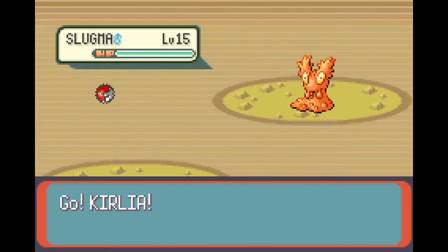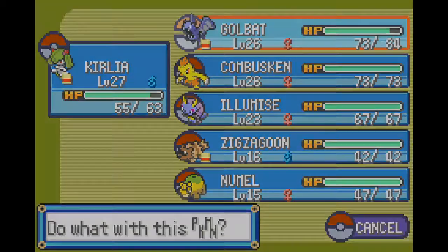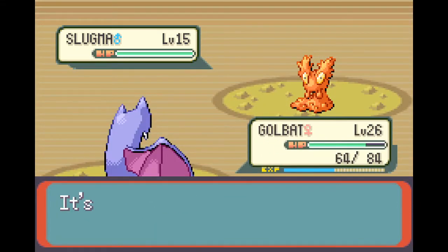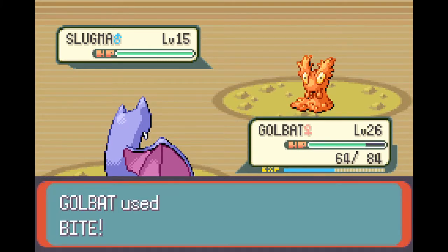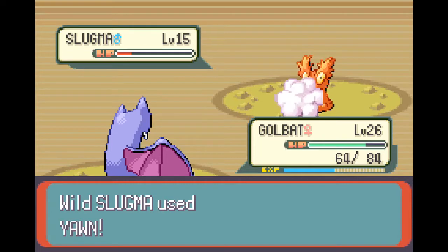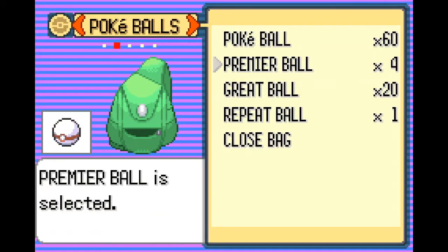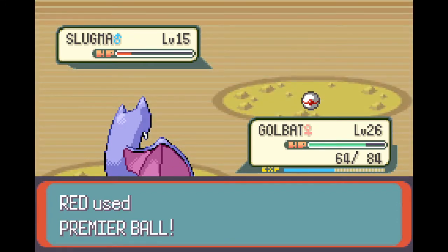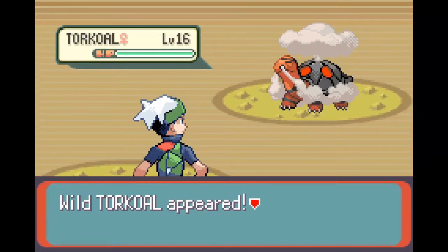Immediately we find a Slugma. Last time I used Confusion on one not expecting it to kill - unfortunately it did. This time I switch to Golbat and use Bite. Rock Throw does nothing because Golbat is fairly bulky and Slugma is quite weak. Slugma's ability Flame Body is actually really useful for hatching eggs - it halves the number of steps required. We'll be doing some breeding so that will be very helpful, especially when hunting for a specific nature.